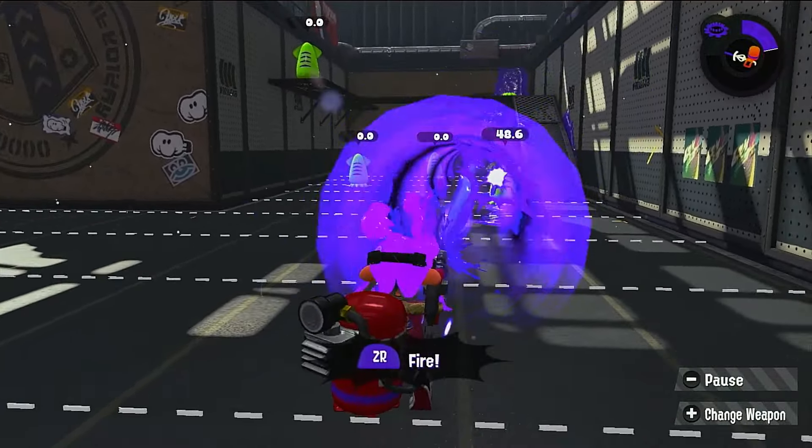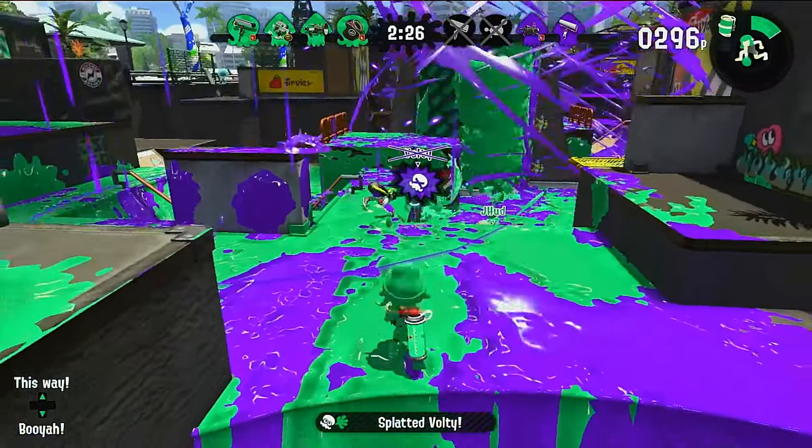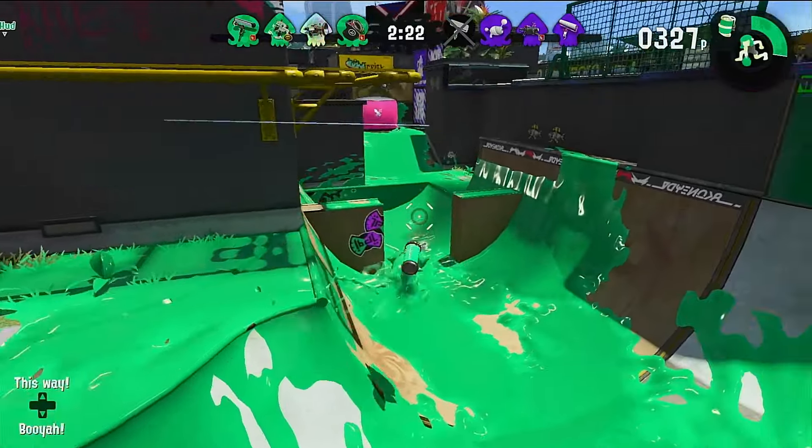Even better, the Sloshing Machine was blessed with Stingray, which was one of the most powerful specials in Splatoon 2. It was similar in use to Tenet Missiles, and the machine was decent at getting rays out. Autobomb was an okay sub but didn't do too much for the machine.